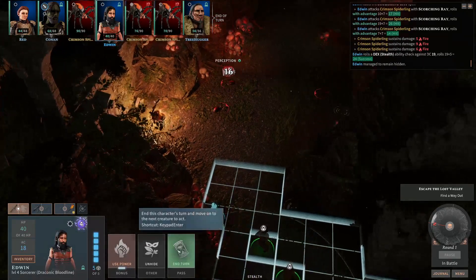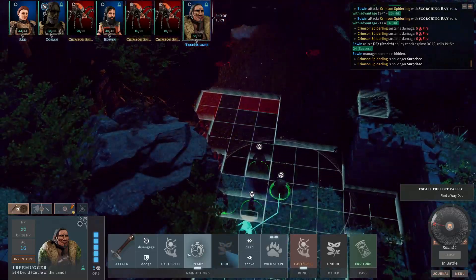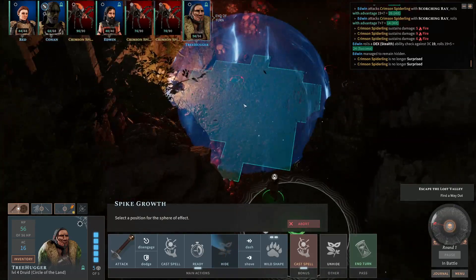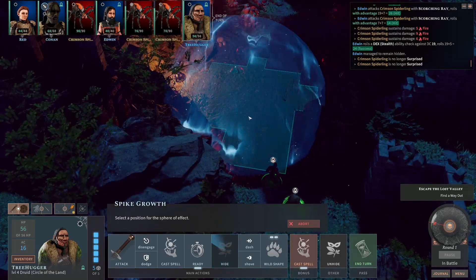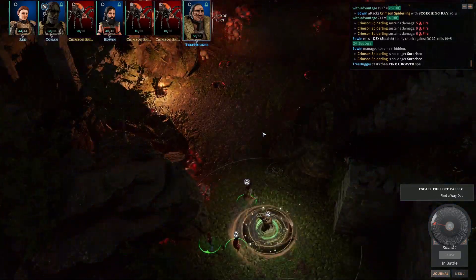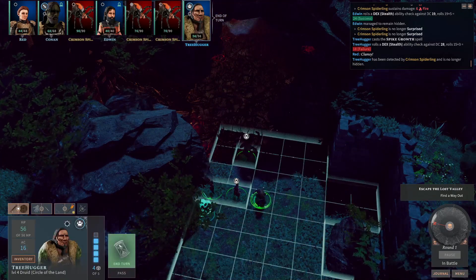Decent damage. You can stay where you are. And now we're gonna use Mr. Druid's spell Spike Growth here, which I'm gonna place in this area. I think this is maximizing the amount of damage they have to take. Let's see if I'm right. You can fall back a bit and just end the turn.